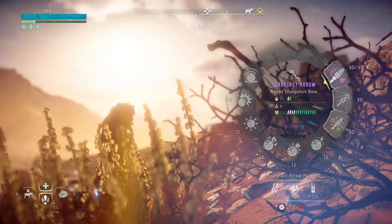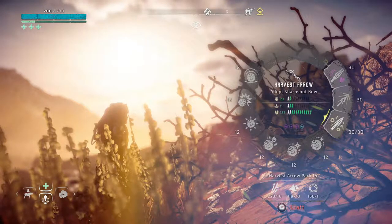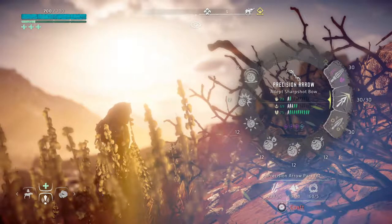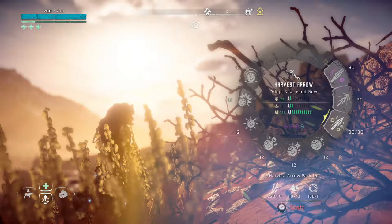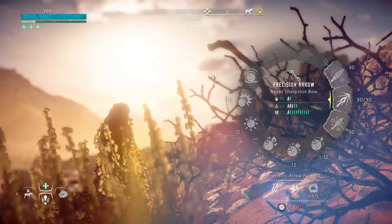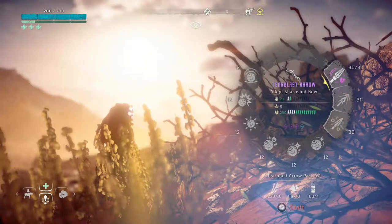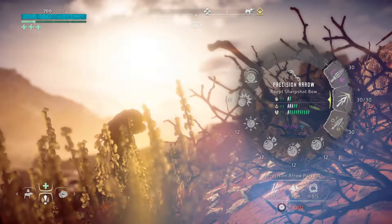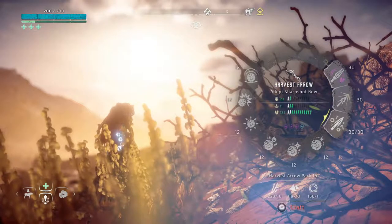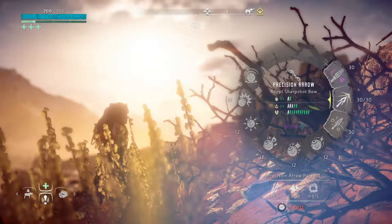Over here we've got the sharpshot bow. This is a harvest arrow, which means it will harvest more things off of the machines. When you put tear elements in it, it makes it so they'll possibly drop more. Precision arrows are pretty self-explanatory — they try to do crits and stuff like that. The tear blast arrow will stick on them and then do some kind of blast, knocking off a piece of them. So if you're fighting something big that's shooting you with a gun, shoot this towards the gun and it should knock it off if you have enough tear damage, which I do.